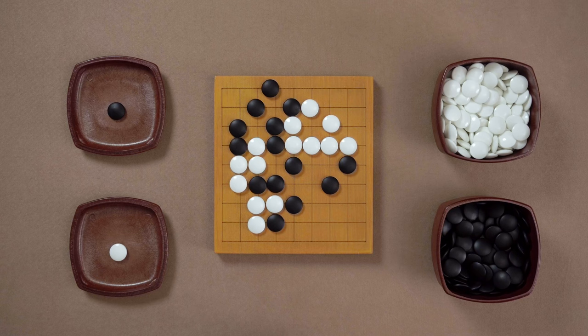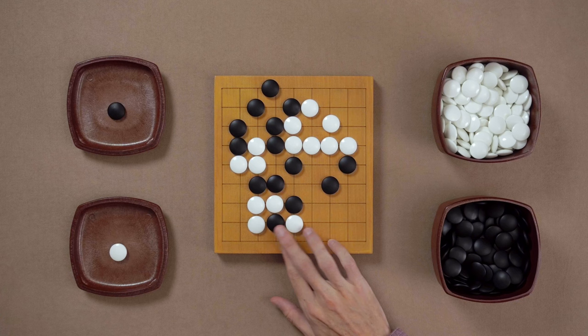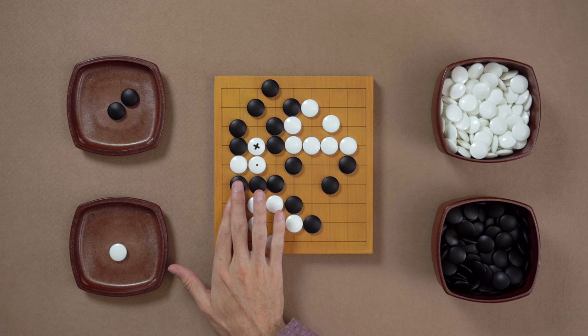Normally I would just play here to protect the corner territory. And yet in this game, White decided to go for an exchange — Atari. Black gives up the stone and takes those three. This is an exchange.